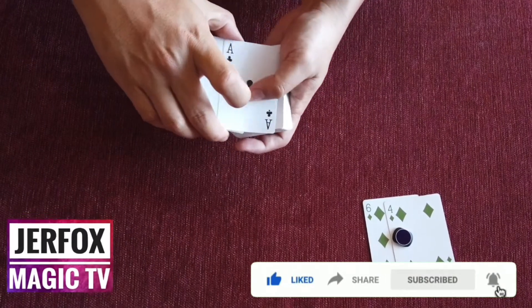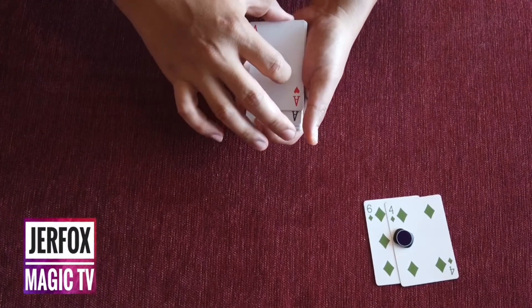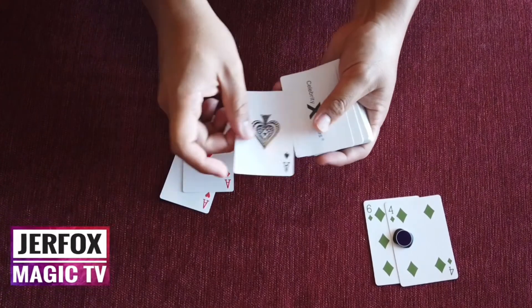The first ace, ace of clubs, will try to disappear. One. Two. Three.